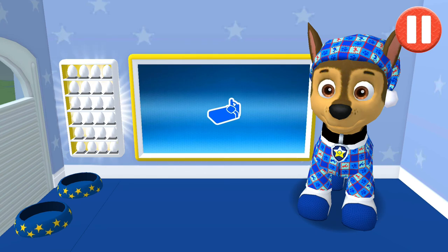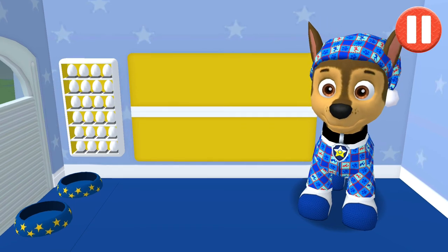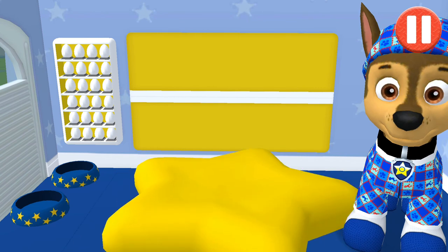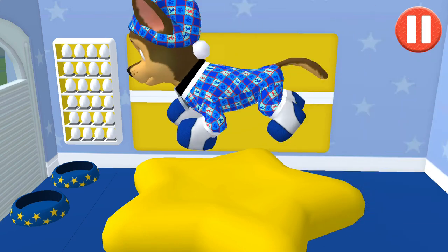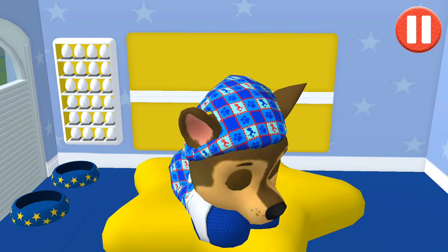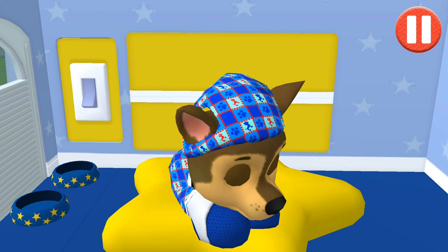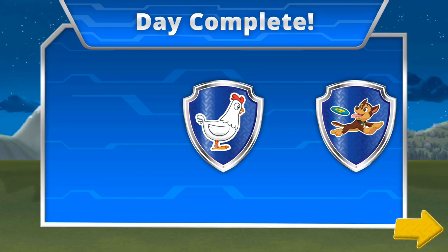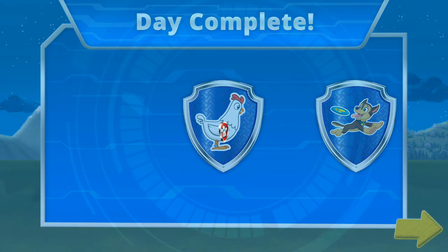Time for your pup to go to sleep. Tap the blue picture of the bed. Tap the pup's bed to begin. Tap the light switch to turn off the lights. Good night. Sleep tight. Bye bye.